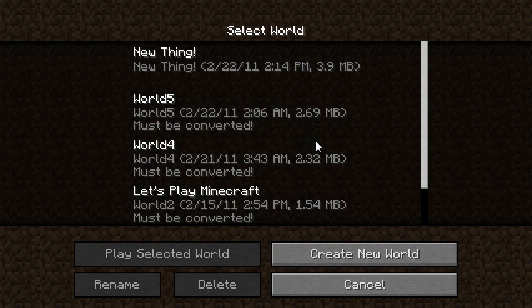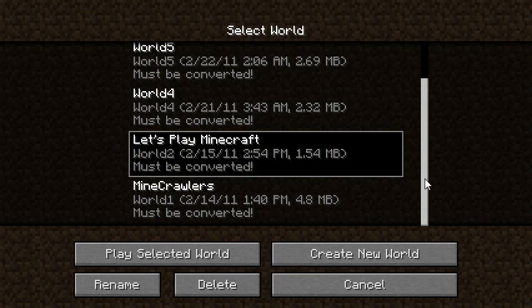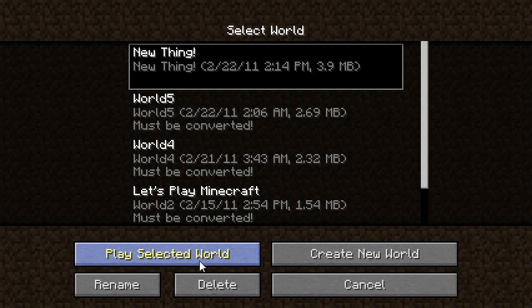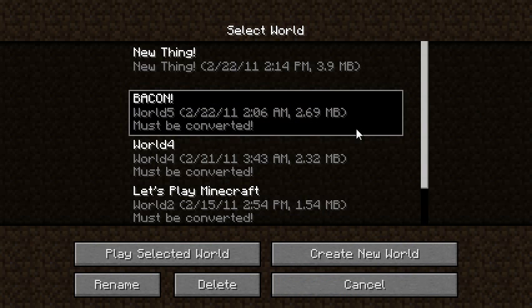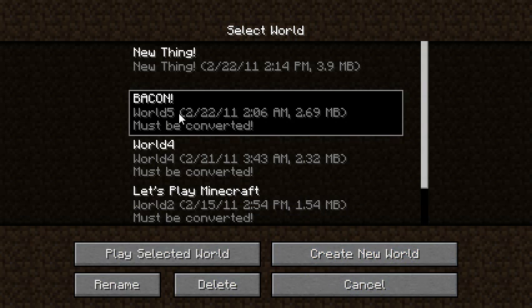I got the update and got in. I don't know everything in the update yet, but you're able to have more than five worlds now, which is really cool. I've got my Minecrawlers, my Let's Play Minecraft, and a couple of other ones. You're also able to rename your worlds whatever you want — say I wanted to name World Five 'Bacon,' you can rename it that. There's also a new save format now. I haven't tried to convert it yet, but I'll go ahead and convert it now.